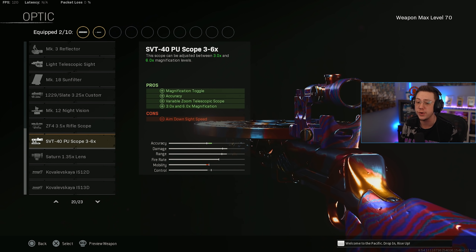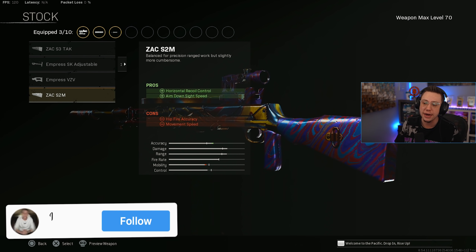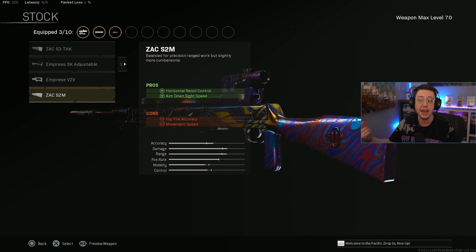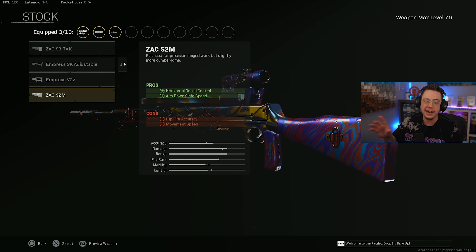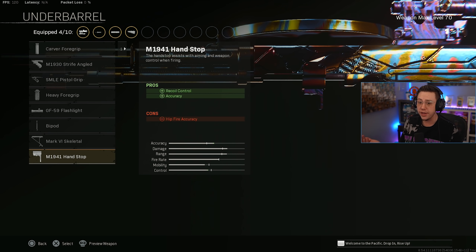For the optic, as always with any of my long-range builds, I'm going for the 3-to-6 times — though you could use a 2.5 times or really any optic you're comfortable with. For the stock I'm going with the ZAC S2M, because it helps out with ADS — which is obviously going to be very slow on an LMG — but more importantly with horizontal recoil control. You do lose movement speed, similar to other control-focused stocks. The Empress VZV is also a really good choice since it helps with accuracy and control during sustained fire, but I prefer to focus on control and make this thing a laser beam.